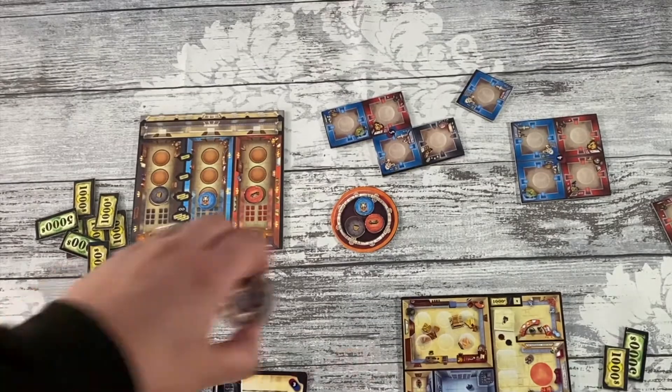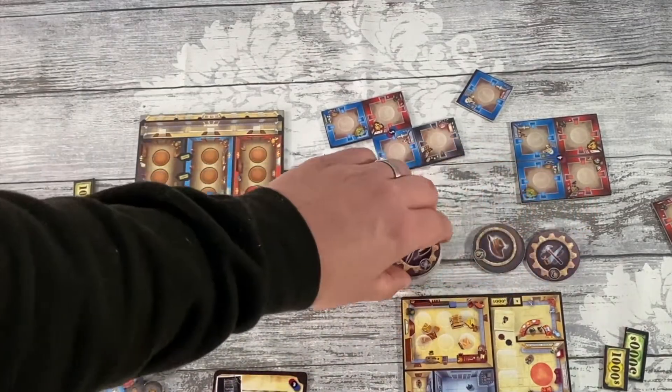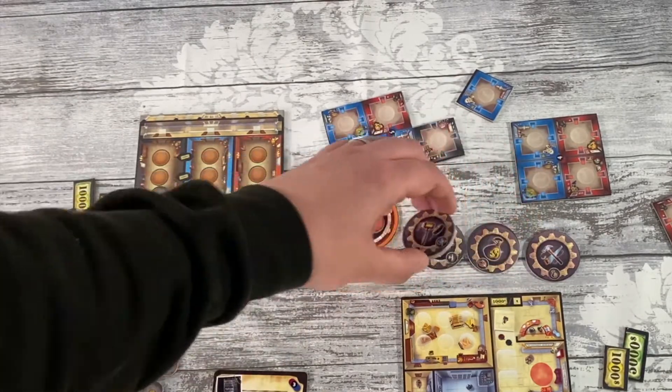Here we want two blues, two reds, a black, and then any colour. These can be any way round, but these rooms must be filled with items. To do so you have a number of action tokens which start on the cog side.